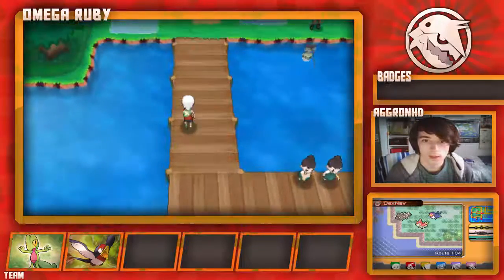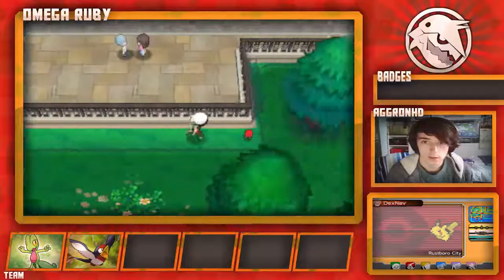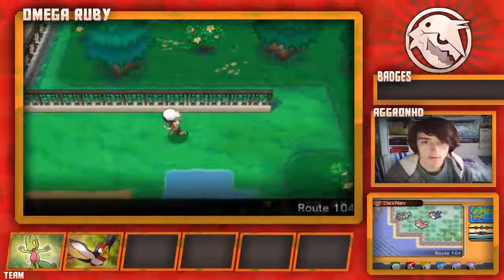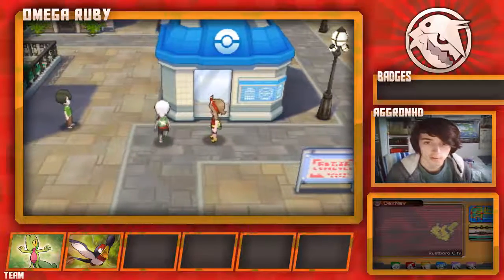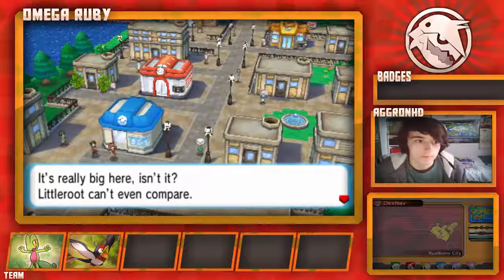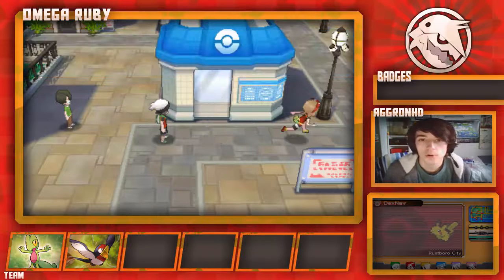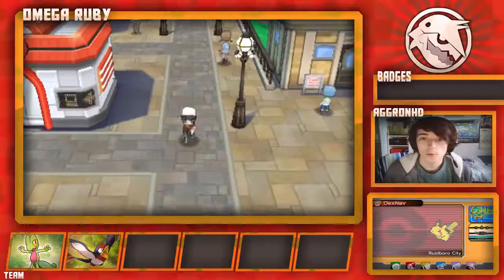Taillow is going to be so good for me — especially since the second gym is a Fighting gym and Taillow is already at a good level. Zigzagoon gained level 7. This is looking fan-dabby-dozy! I think we'll end it here. We're going to grab the X Defense from around here — it is indeed X Defense, not X Defend, my bad. We have now made it to Rustboro City where I will end the episode. Thank you all for watching — if you enjoyed the video, I'll see you next time!